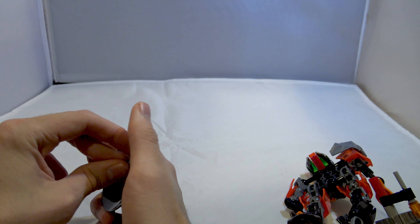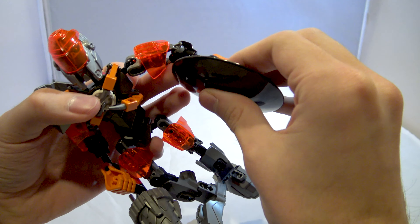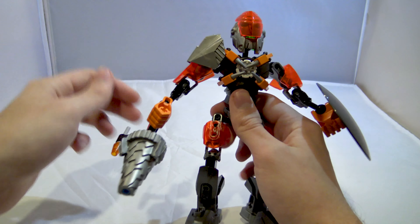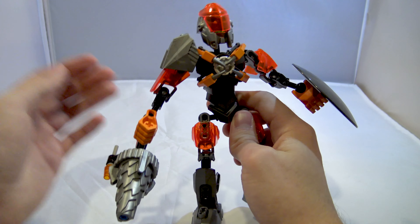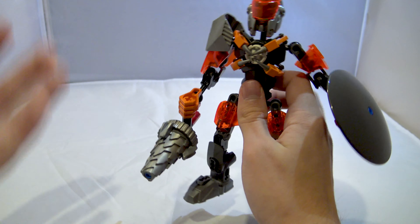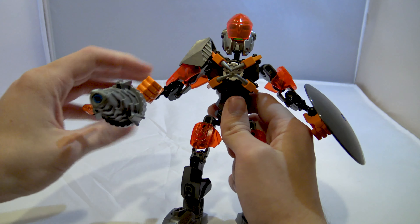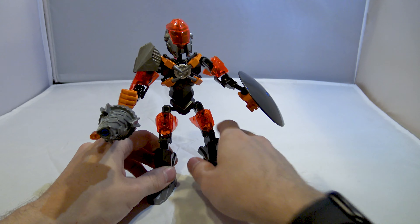Bulk has never been one of my favorite characters, but this is definitely one of my least favorite renditions of him. What's the deal with the orange hands? I kind of get the trans-orange needing to be a secondary color, but what's with the flat orange hands? Where is the silver — did we ever get gunmetal hands? I don't know. I would have liked them for this set.